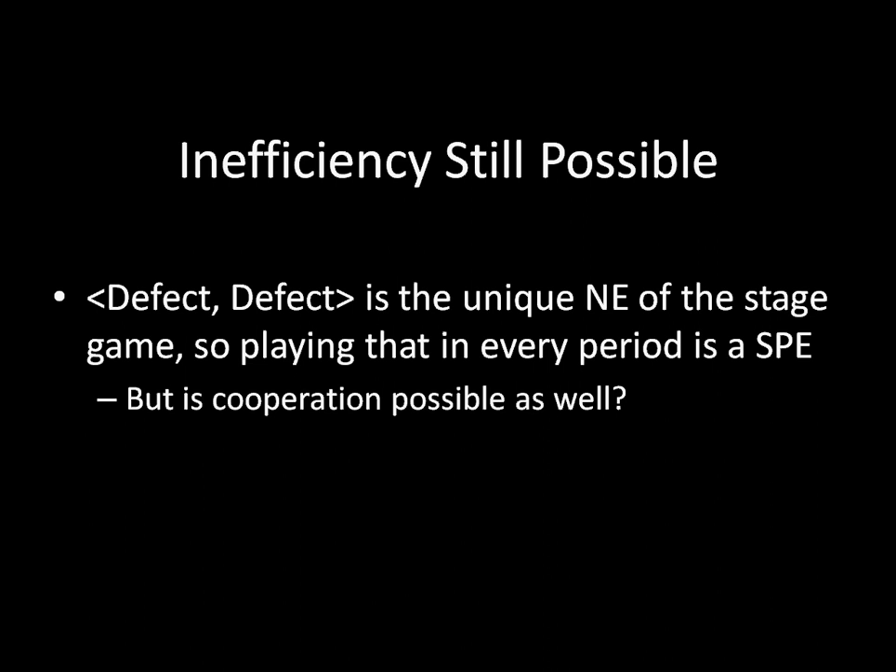But that doesn't necessarily imply that mutual defection is the only equilibrium in an infinitely repeated Prisoner's Dilemma. It turned out in the finitely repeated Prisoner's Dilemma that mutual defection was the only equilibrium. But fortunately, in this infinitely repeated game, you can get cooperation as well. The particular type of cooperation we're going to be looking at is inspired by something known as a Grim Trigger strategy.